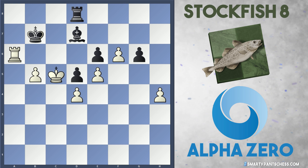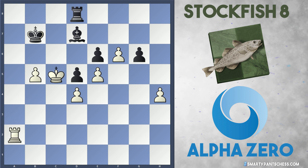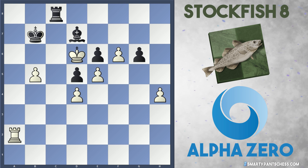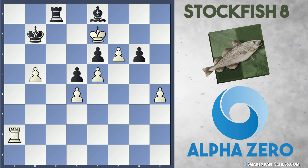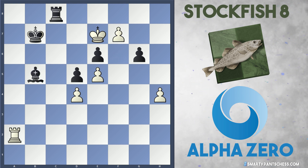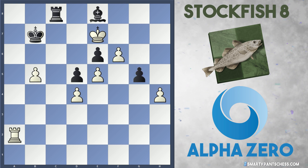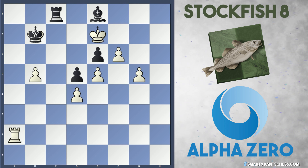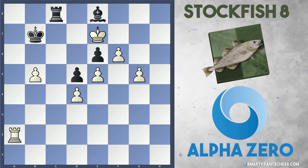Black plays rook to d8 with some cheap tricks — if king d6 is played AlphaZero is too good for that. Rook a2, rook c8 from black, and now just king d6 hitting the bishop. The bishop moves to e8 and just king e7. Bishop takes b5 is met by f7. After king e7, black plays g5, but after this move AlphaZero just takes on g5 and Stockfish resigns the game. White is going to queen very soon, and can even take on e6 next move.